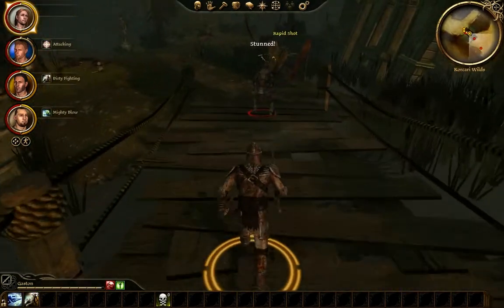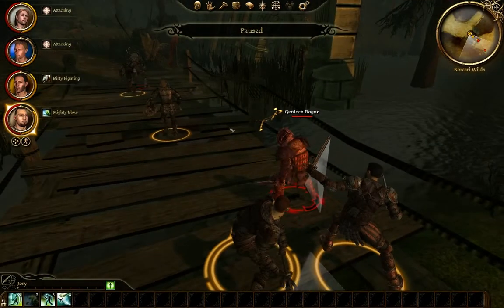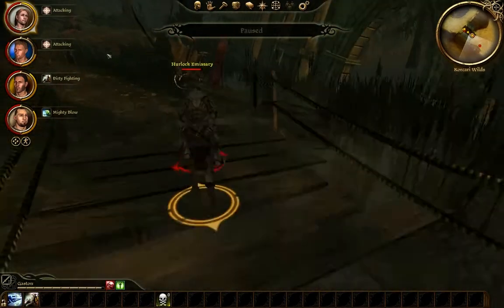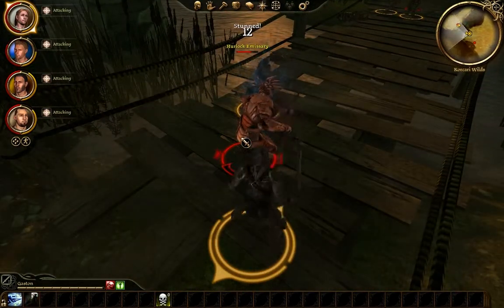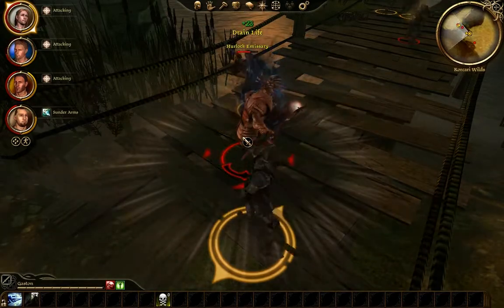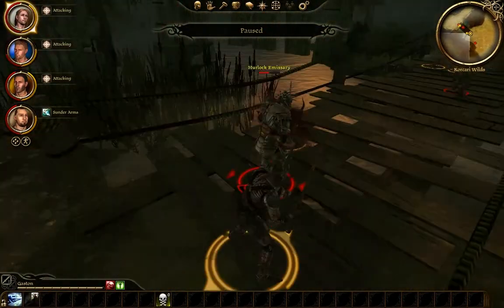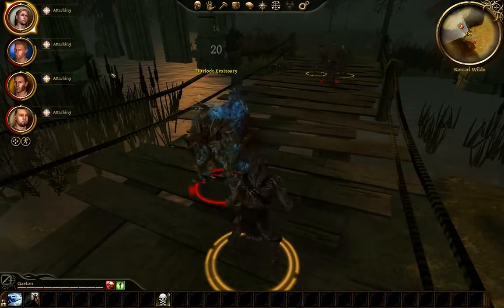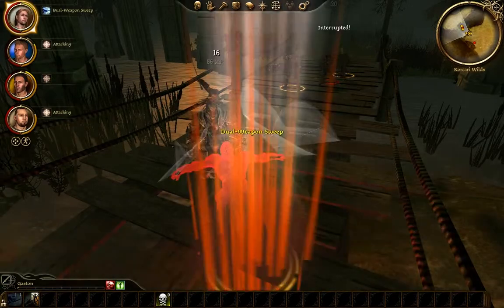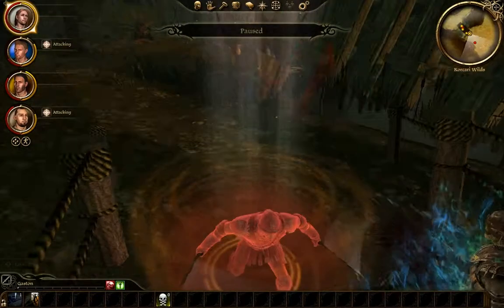Just stun the hell out of him — just keep stunning him. We'll let these two take care of him while Alistair and I fight this dude. Just keep stabbing him as much as you can. Alistair is kind of getting his face beaten, and that's why you want to take care of mages first. And I leveled — wonderful.